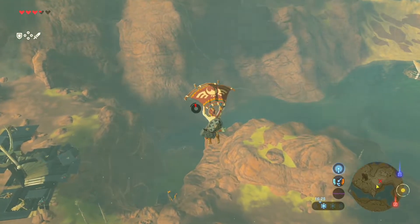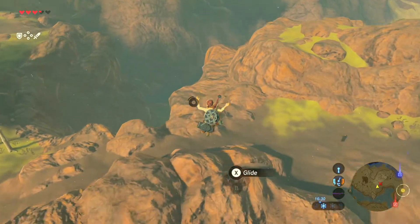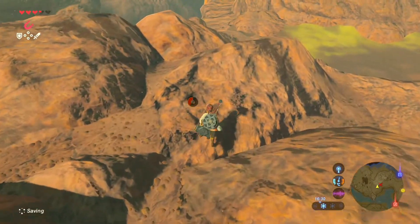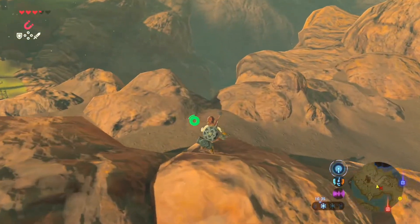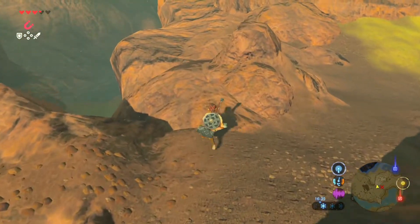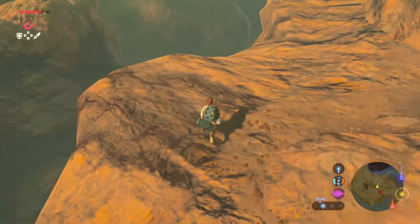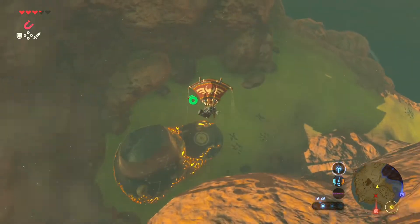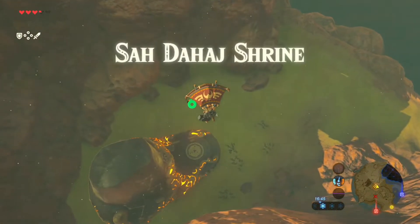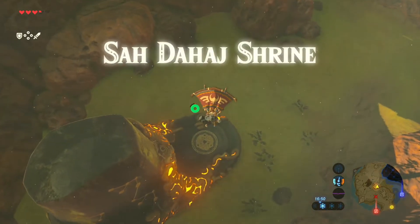There is a shrine — can I close this? No, I can't. Wow, timing! I just opened that without a stamina wheel for a second, and it worked. Last time I checked — there we go — shrine right there. Interesting. Sad-tahash shrine, whatever. A shrine.